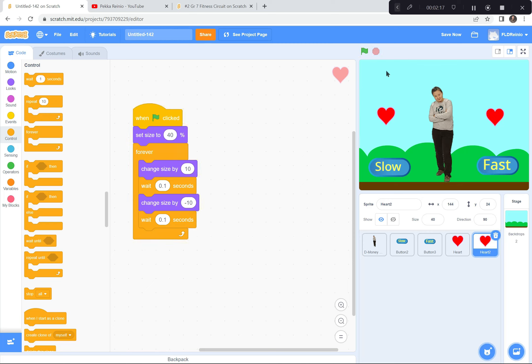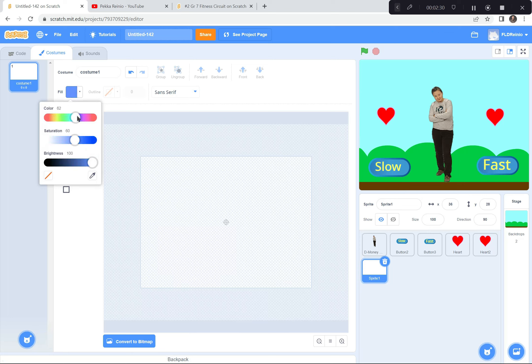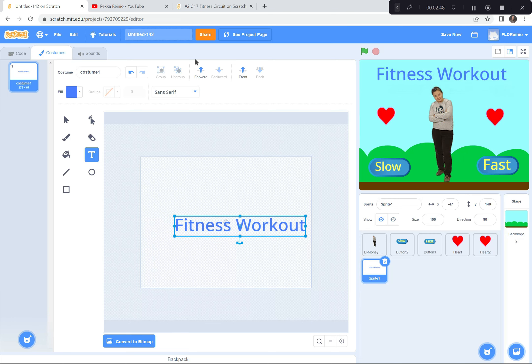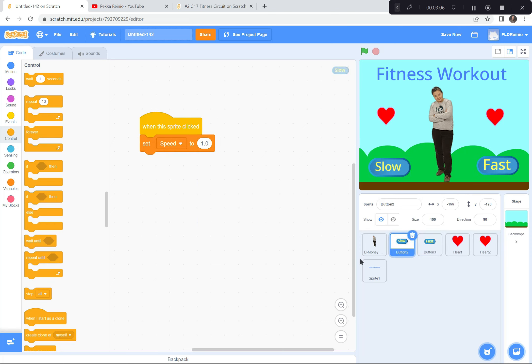The last thing missing is a title. I'll click the paintbrush down here to create a new sprite, choose a nice dark blue color, select T for text, and write 'Fitness Workout.' I'll make it a bit bigger and move it up to the top. And we're done! We've got the beating hearts — slow beating at 0.4, fast beating at 0.1 — the fast and slow buttons to change the speed variable, and all the code for the characters. I hope you enjoyed that one. I look forward to seeing you next time — thanks everyone!